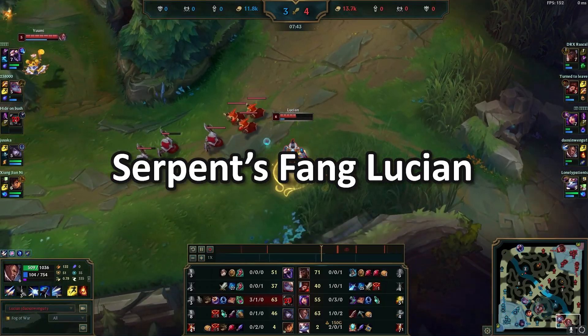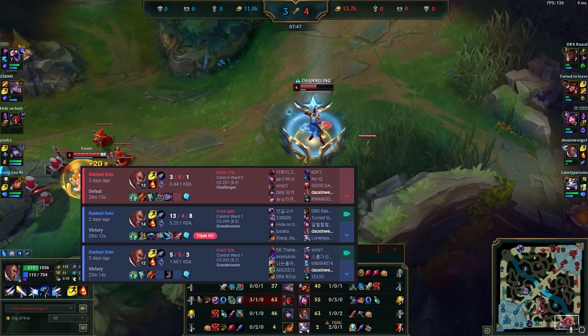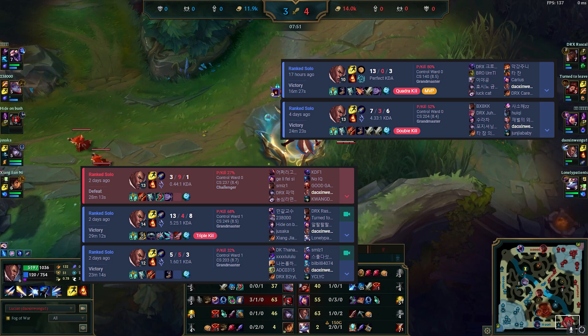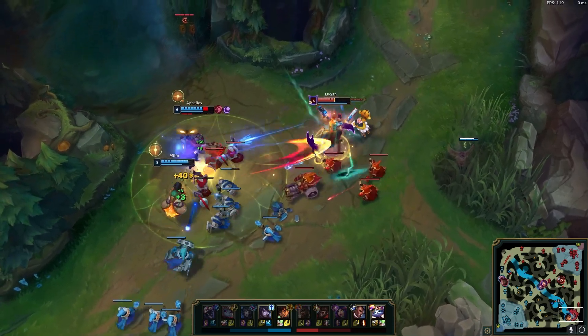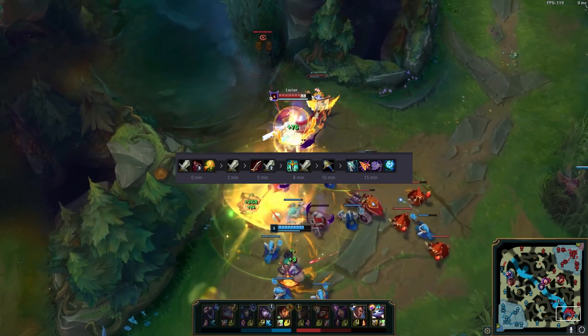Serpent's Fang - Lushan, NRG's AD Carry, has been playing this consistently as a first item the past few days. Complete Serpent's before the enemy AD Carry's first item and just snowball the game. The full build has Galeforce for second and Rapid Fire Cannon third in most situations.